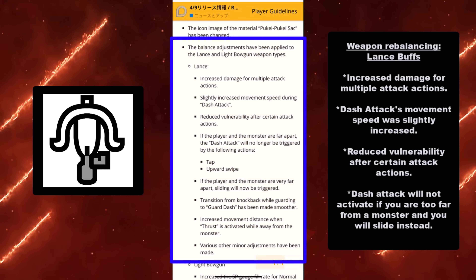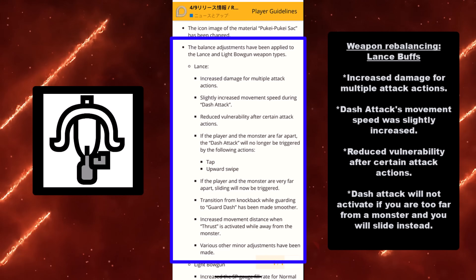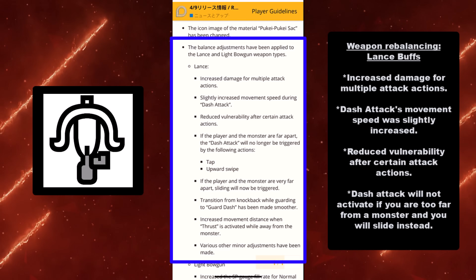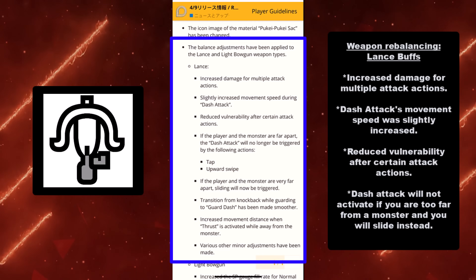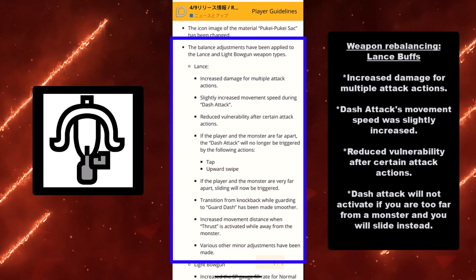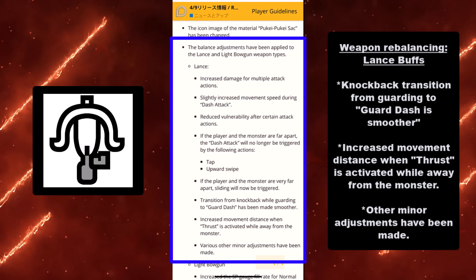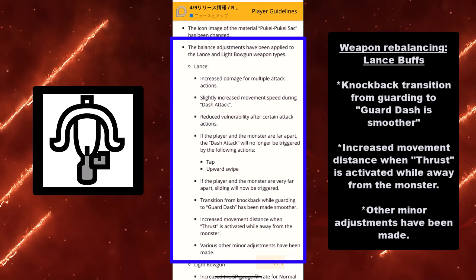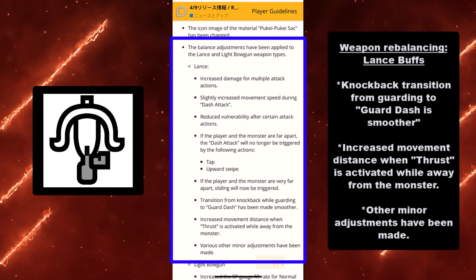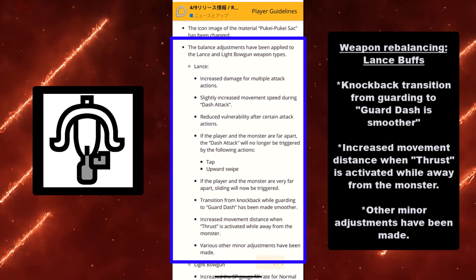The Lance has now increased damage for multiple attack actions. The dash attack's movement speed was slightly increased. You now have reduced vulnerability after certain attack actions. Dash attack will not activate if you are too far from a monster and you will slide instead — so if you're out of range, you're going to slide towards the monster rather than doing a dash attack on that upward swipe. You also have a smoother knockback transition from guarding to guard dash, increased movement distance when thrust is activated while away from the monster, and other minor adjustments.